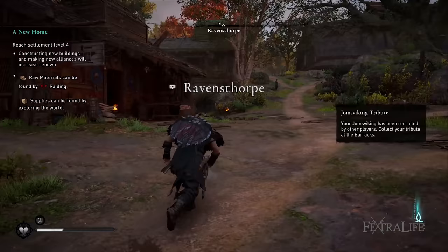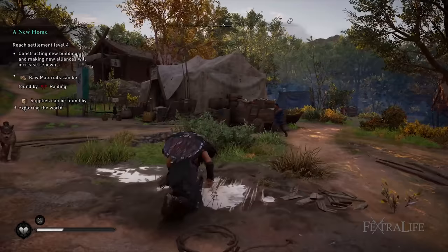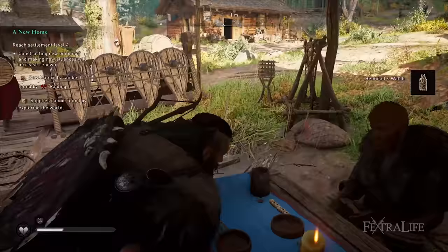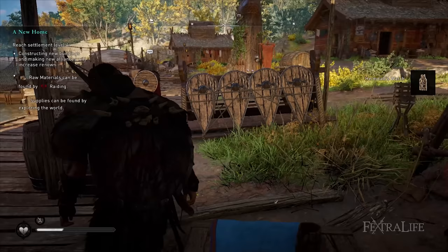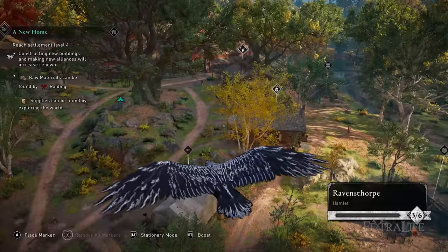We have a full settlement guide on the wiki so the tips here will be a lot more concise. The settlement is unlocked after you travel to England and complete the quest called Settling Down. Once you do this, your first order of business will be to build the blacksmith by gathering materials, which you get from raids. Once the blacksmith is set up, your settlement will begin giving you options to construct service buildings, cosmetic buildings, and feat buff buildings. The upgrades to Ravensthorpe are limited by your settlement level, which increases by building.